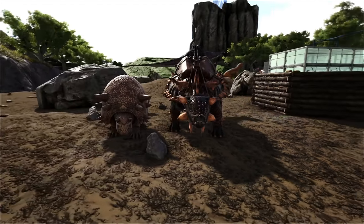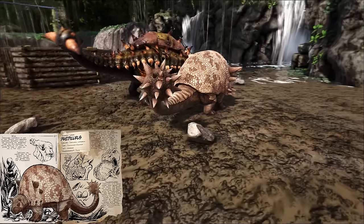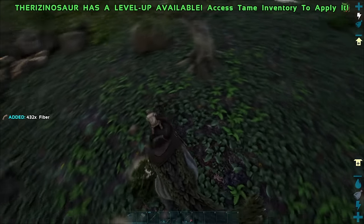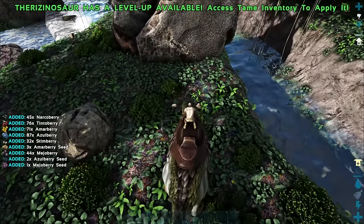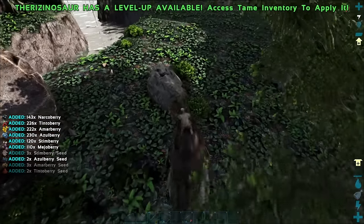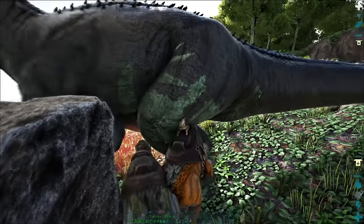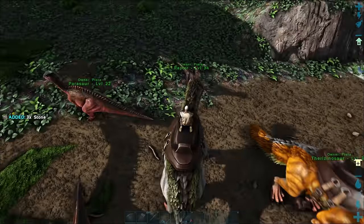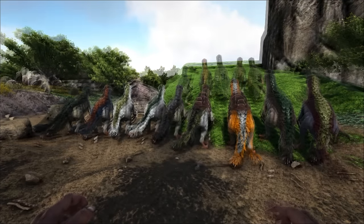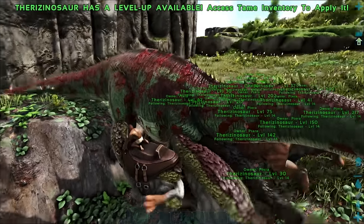Many dinos you'll find around the map are really good at one specific thing. For example, the Ankylosaurus specializes in gathering metal with a 75% weight reduction. The Doedicurus specializes in gathering stone with a 75% weight reduction. But what I really mean by dino specialization is using dinos with multiple specialties in different ways. Like the Therizinosaurus — it can gather berries and fiber quickly, and also wood and thatch quickly. It's also a powerful tame you can use to raid bases and beat bosses. When you find dinos that are good at many things like the Theri, get a lot of them and assign each one a different role.